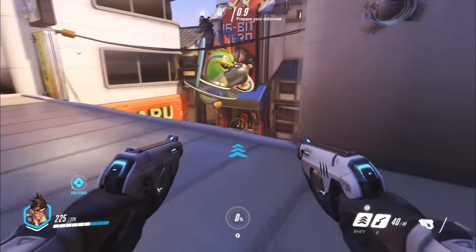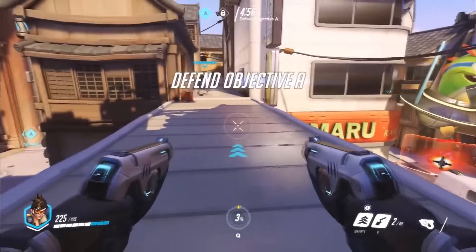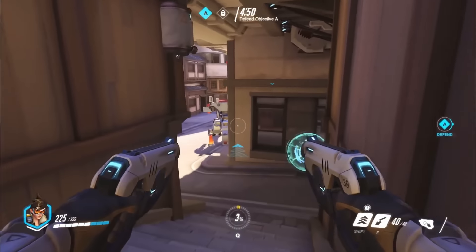Today I'm going to be casting a match on Hanamura, a capture point map from the perspective of Tracer on the defending team. Joining her on defense will be Widowmaker, Mercy, Winston, Torbjorn, and Symmetra going up against the attacking team comprised of Symmetra,